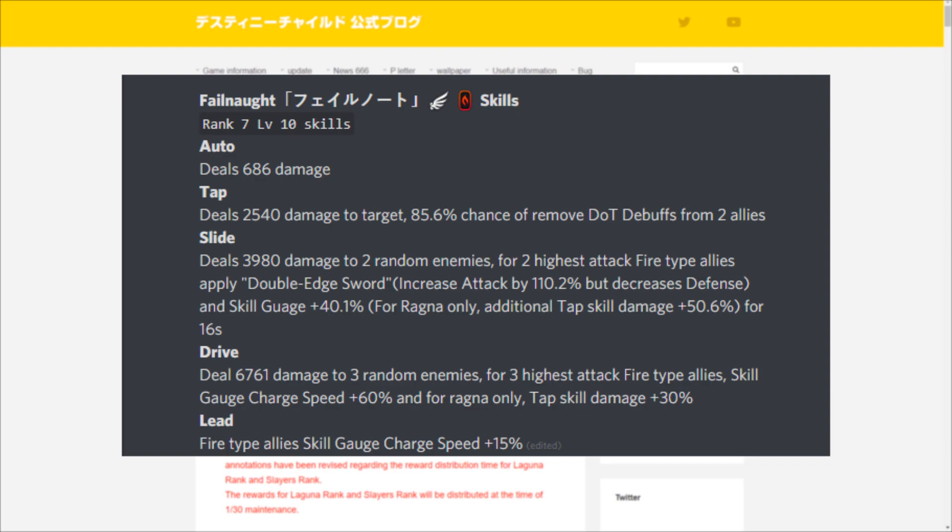Her slide skill deals 3980 damage to two random enemies. For the two highest attack fire type allies, it applies double edge sword — increasing attack by 110.2% but decreasing defense — and applies skill gauge plus 40.1%. For Ragnarok break only, it also applies tap skill damage plus 50.6% for 16 seconds. A very nice slide skill paired with a fire type attacker.